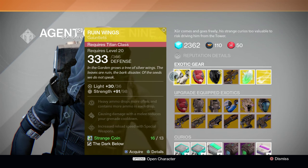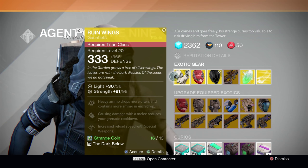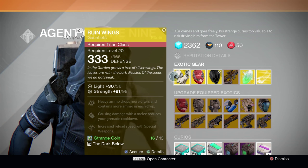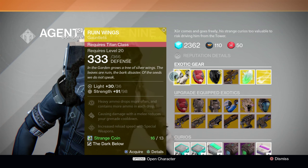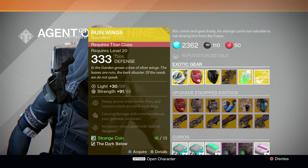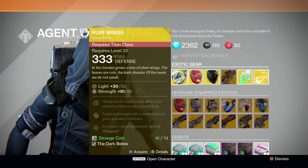Starting us off this week, Xur is offering the Ruin Wings Exotic Titan Gauntlets. Now I love this piece of armor — it's pretty much the one thing I never take off of my little baby Titan. The Ruin Wings cause heavy ammo to drop more often, and allow you to pick up more ammo with each drop. It's fantastic. I casually like to call it Purple Rain. The strength stat on it is a little bit on the low side, but don't let that deter you.